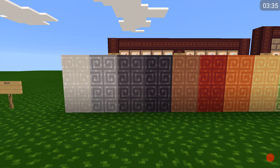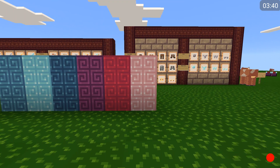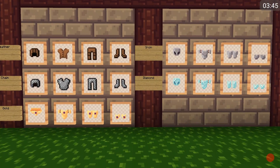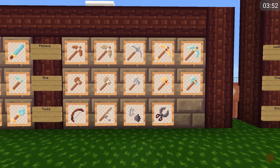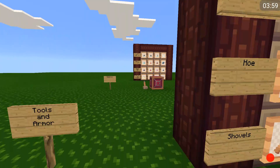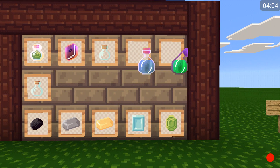Now we come to the wood — the wood, or the wall — I say wood. Just like for the faithful texture pack, for some reason they're messed up.